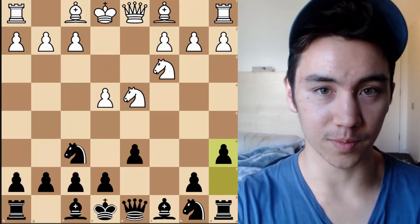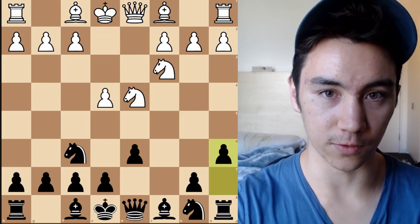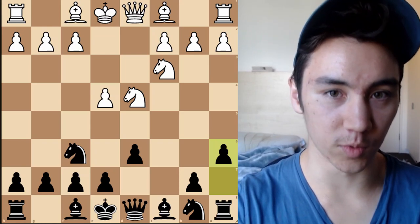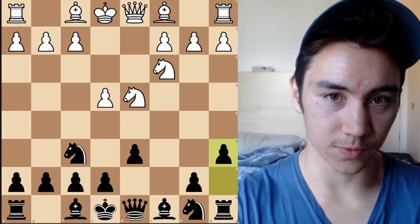Alright, hey guys, what's up? Today we're going to be talking about the Sicilian Najdorf, one of the best openings that Black can play against 1.e4. We're going to be looking at 30 of the most important ideas that you need to know, split into 6 different sections. With that being said, let's go.